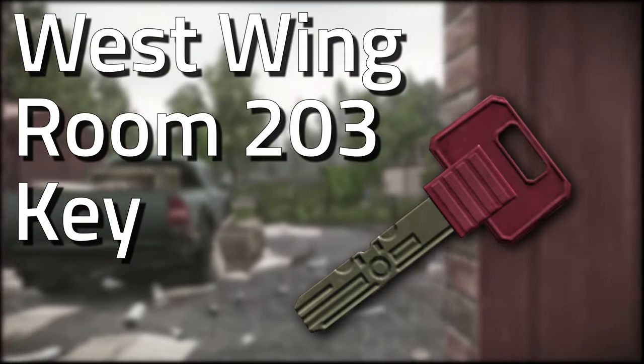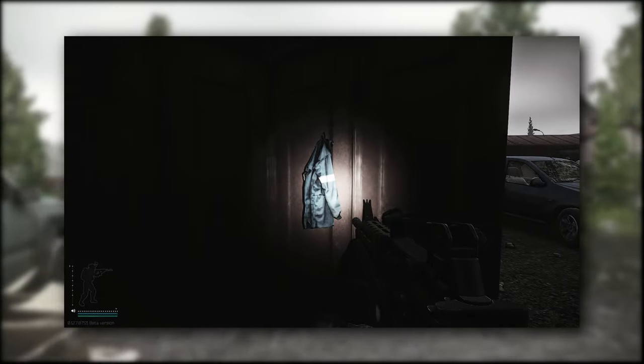Hey guys, welcome to a key guide for the West Wing Room 203 key. This key currently spawns in jackets as well as in pockets and bags of scavs, and also on Shoreline.